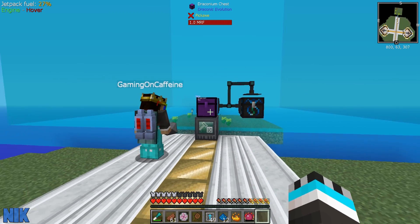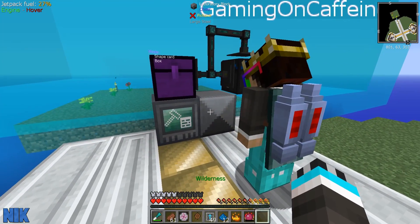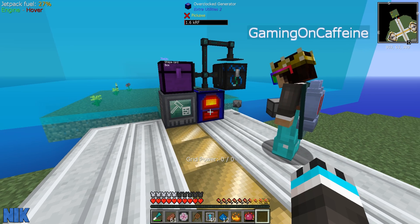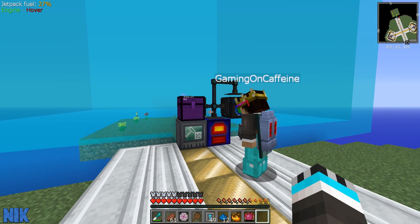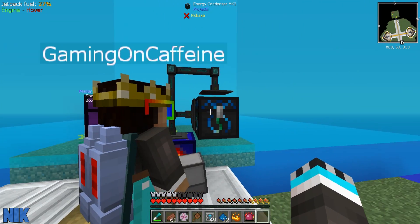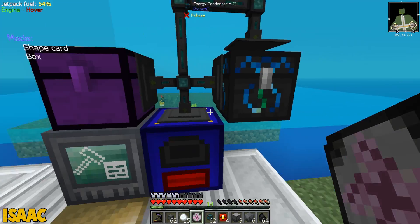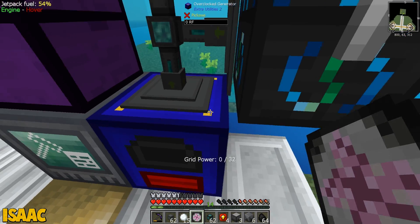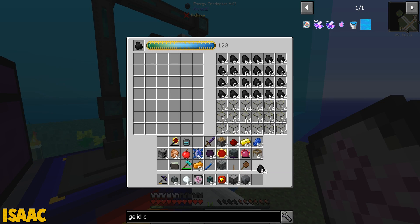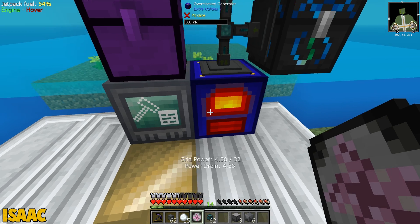This thing needs power of course, so I'm gonna bring over our trusty overcooked generator. Once this is done we can repurpose this energy condenser for coal again. That is definitely more than full enough Nick. Let me grab some coal, turn off the input so we're no longer inserting that. Make sure this is producing coal instead — that should start filling it up with coal every time. We can drop a speed upgrade in.